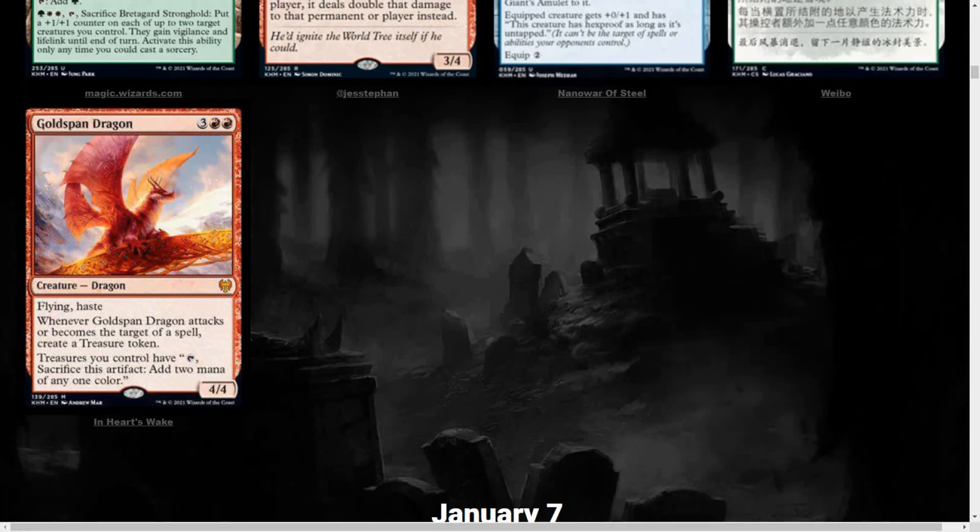First card is a Red Mythic: Goldspan Dragon, 5 mana, 4/4 Dragon with Flying and Haste. Whenever Goldspan Dragon attacks or becomes the target of a spell, you create a treasure token. Treasures you control have: tap, sacrifice this artifact, add 2 mana of any one color. So pretty much a mana doubler for your treasure tokens — if that's your strategy and you get a lot of those normally, this is going to make that kind of strategy so much better.